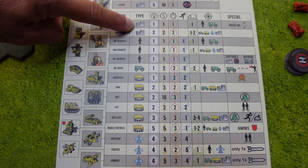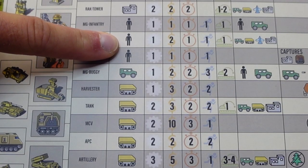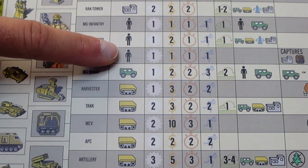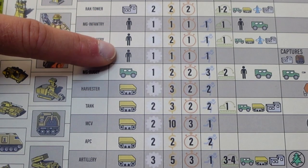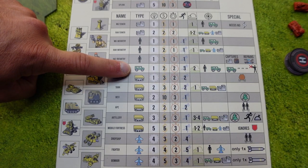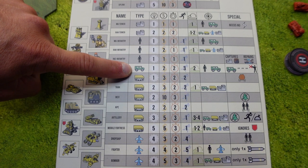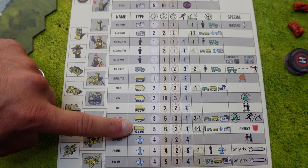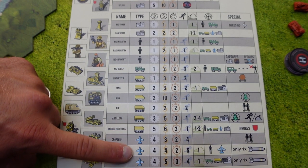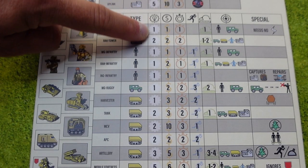This up here represents buildings. Here we have ground units, and when there is a symbol of just a person it represents a unit that is not in a vehicle. Then we have normal vehicles meaning the ones that are not armored, and then we have armored vehicles. Lastly we have planes. The next symbol here represents the tech level, meaning the tech level of whatever unit you would like to produce.